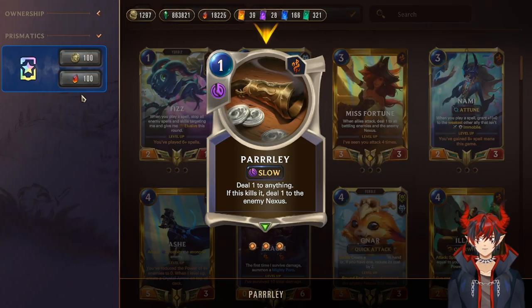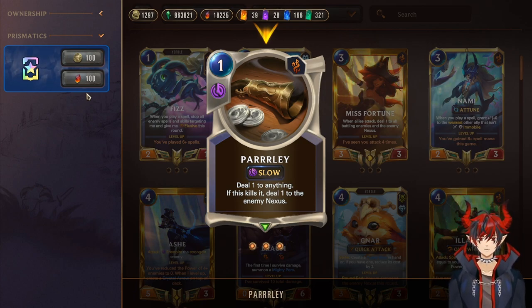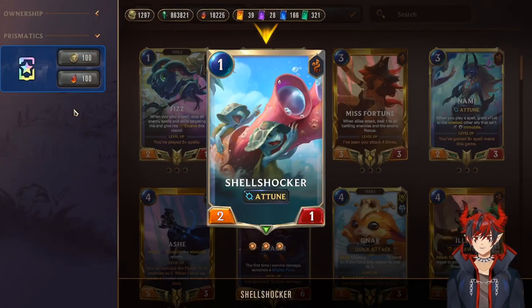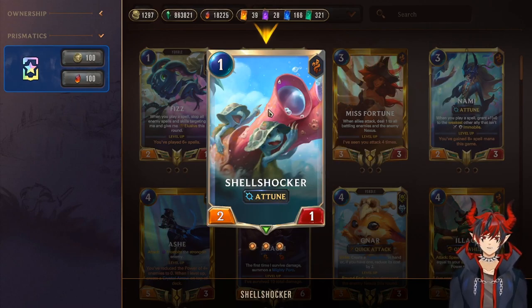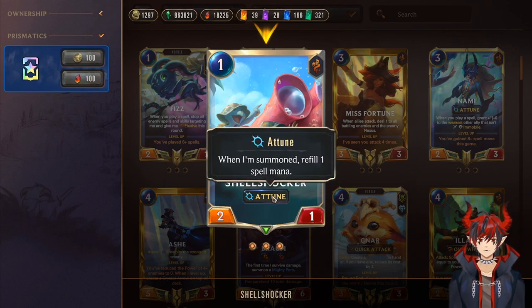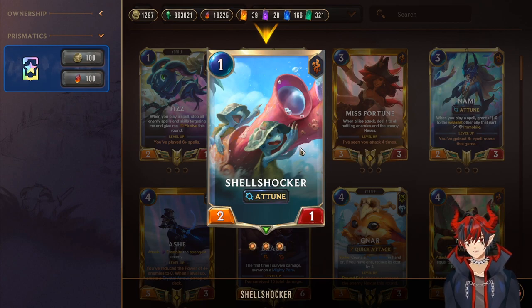Next we have Jagged Butcher — plunder: grant me plus one plus one. Plunder triggers when played if you damage the nexus that round. This is a one-two-two, sometimes a one-mana three-three, which is beyond premium stats early. It also deals one to anything and if it kills, deals one to the enemy nexus — great for getting rid of pesky aggressive units like Legion Saboteur, and doubly necessary for Gangplank and Sejuani level points. Next we have Shell Shocker, a one-mana two-one that is also Attuned so it pays for itself.